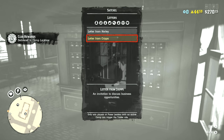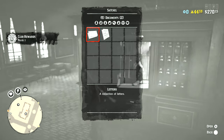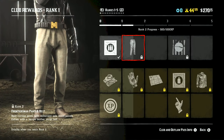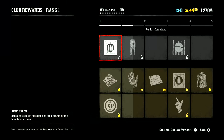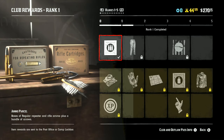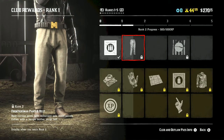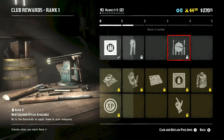Hey everybody, Steven here. The Frontier Pursuits update for Red Dead Redemption 2 hit today. The biggest thing I wanted to cover — and I'm going to cover a bunch of different things — is actually the club rewards. So we're going to look through these. You have the Outlaw Pass, which is 35 gold bars, and then you have just the regular one, which everybody's opted into.